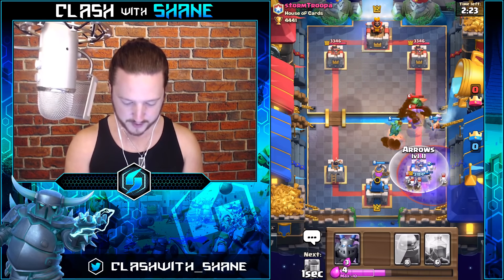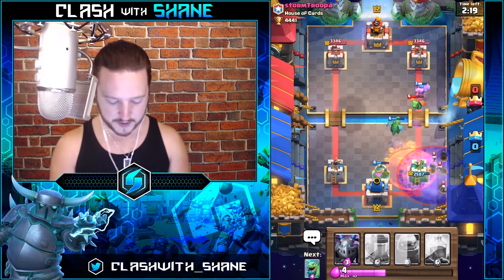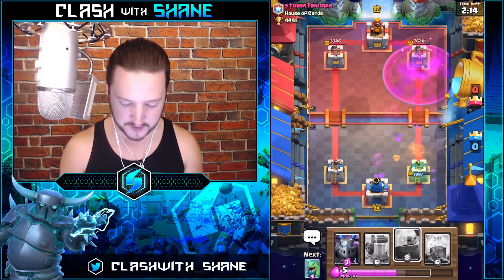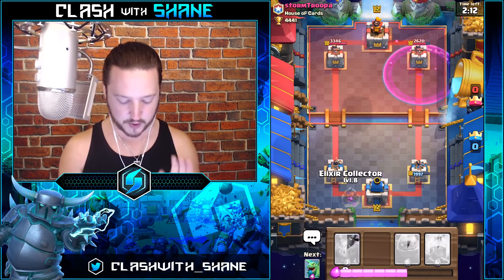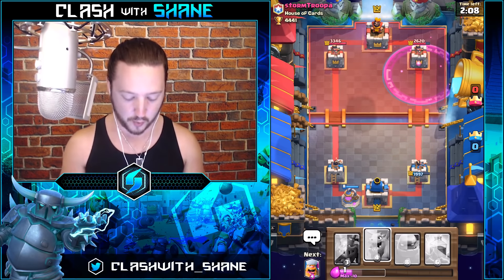We're going to use Arrows on this build-up here in a minute. We're going to take a bit of damage with that Graveyard, but we still have a lead with that Pump as well as the Lumberjack getting some damage done. We're going to put one Pump in the corner so he can't get further chip damage with that Poison spell.